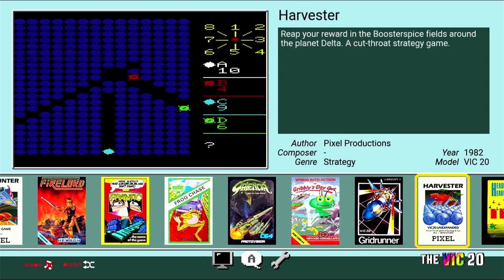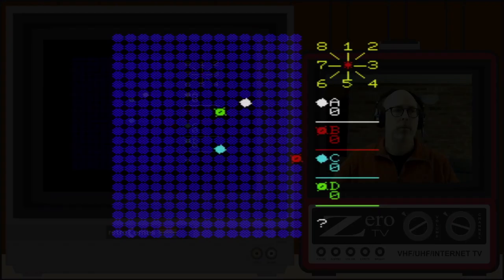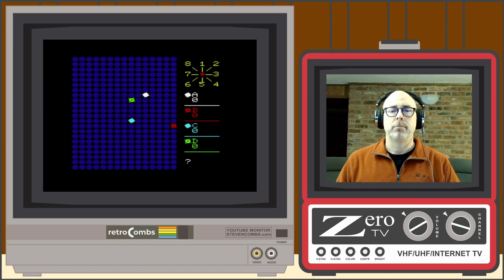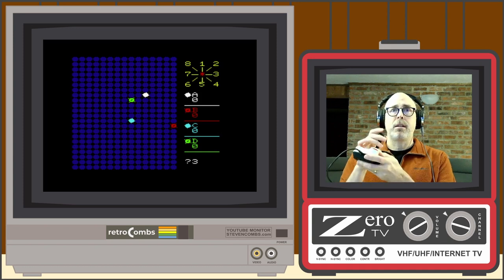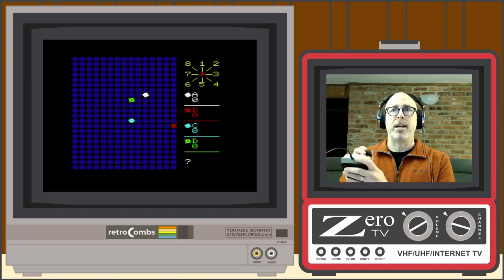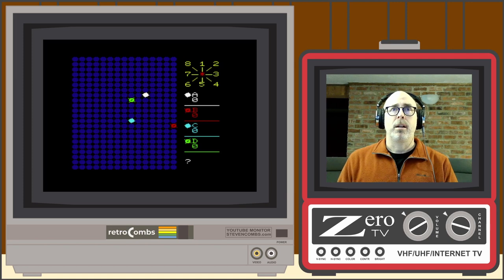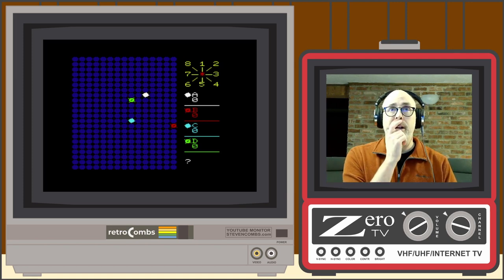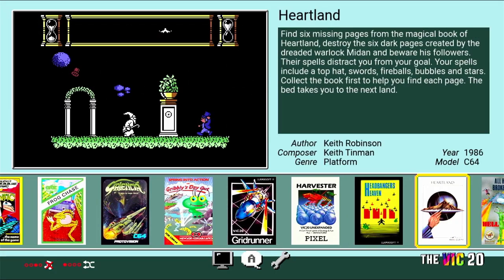We've got a lot to get through, so let's start with Harvester. This is a Pixel Products game from 1982 — 'Reap Your Reward in the Booster Spice Fields game around the planet Delta.' The joystick is only giving numbers. The joystick corresponds with keys we could punch in. I really need some instructions; I am not sure what I'm doing here. Not a clue. As much fun as that is, that's our first game: Harvester.